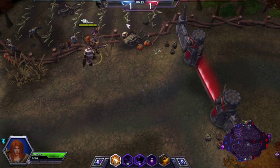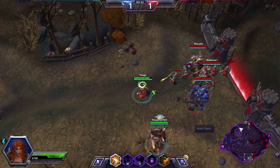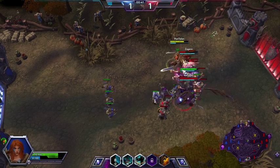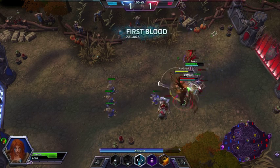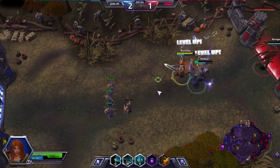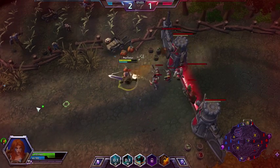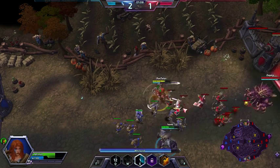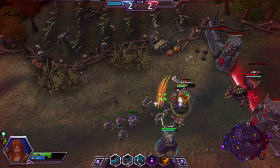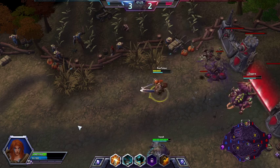Right now I'm in the lane with Redgar, who is a melee support character. We're fighting Zagara — she sends out her Banelings, which can be a big pain. At the beginning of the game, killing blows aren't as important because you have to come back very fast towards the beginning.